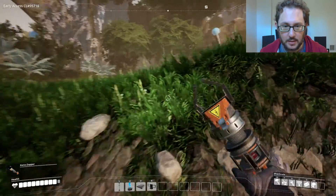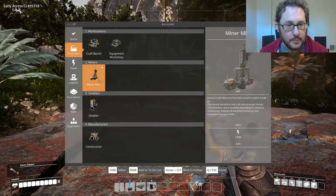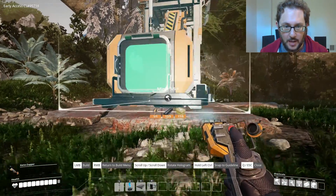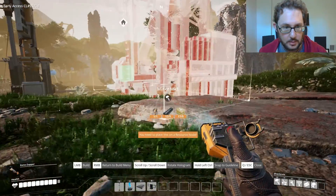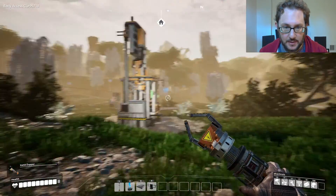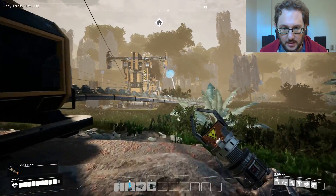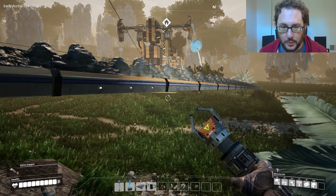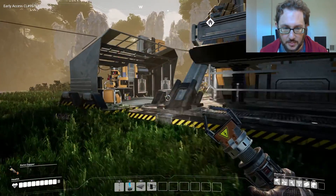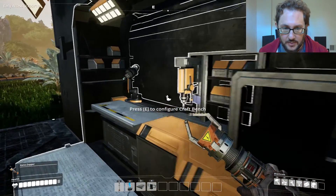Let's get another iron source going here and we'll need power for it too. We're going to need plates for the conveyor belt. What we really need is a splitter so we can share a conveyor belt. Although if we split them again — I don't know — maybe we'll just have a separate conveyor belt and that'll be fine for now.